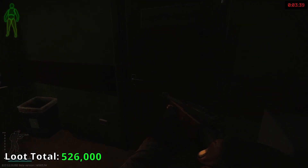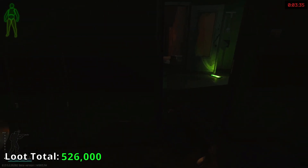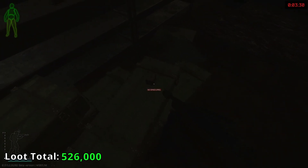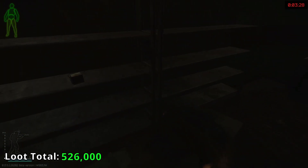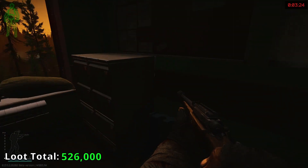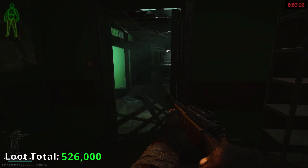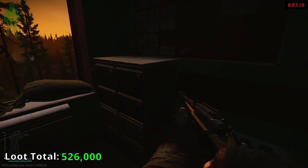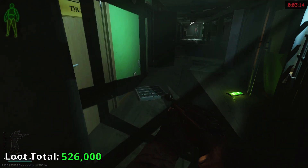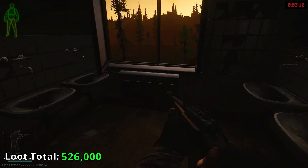We've got three minutes to go, which means if there are PMCs still up, they have to be heading towards an extract at this point. PRS, PPT, FMJ. Once again, someone most likely went through these, so I'm not going to take the time — but you can get a lot of rubles just on the filing cabinets alone.